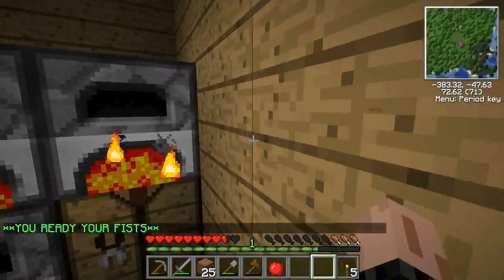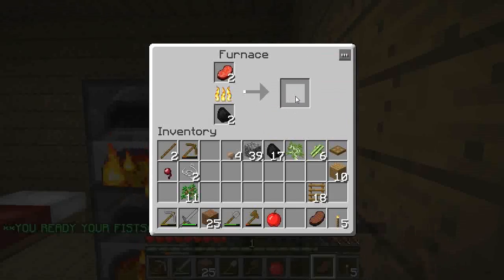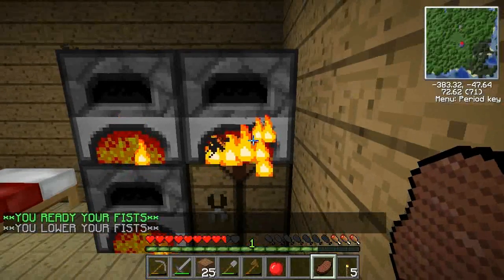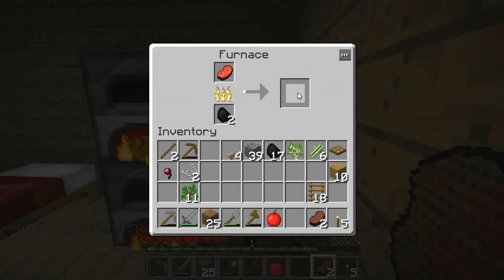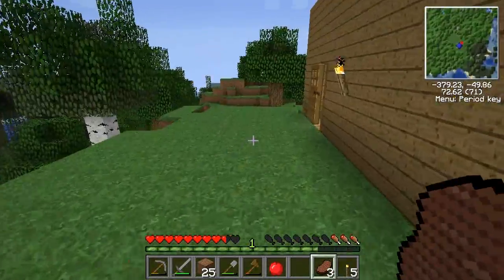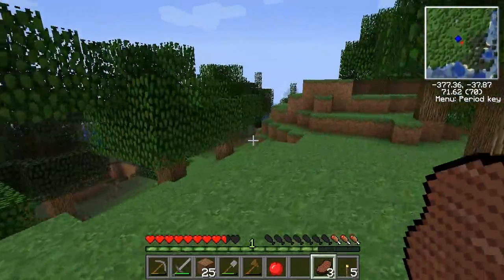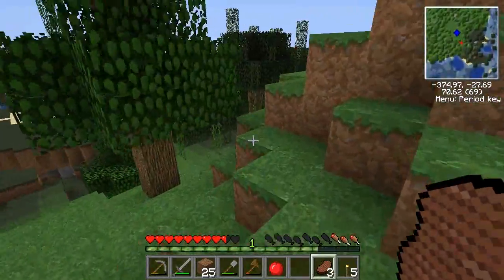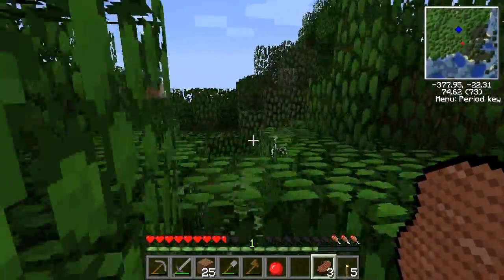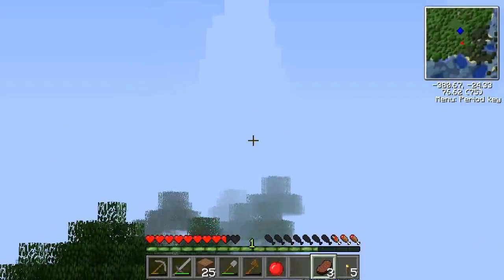Newer update, right? So I can just kill this cow and get beef. I love the non-Xbox version of Minecraft — you can kill cows and get beef instead of just leather. I got Minecraft for the Xbox and didn't realize it was such a dumbed-down version. They still haven't updated it — the next update is the 1.8 update, which shows you how far behind they are.